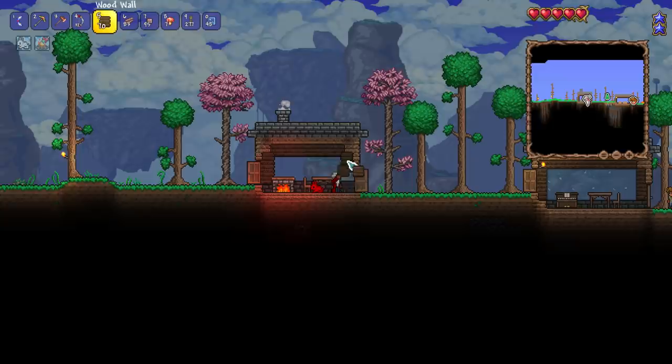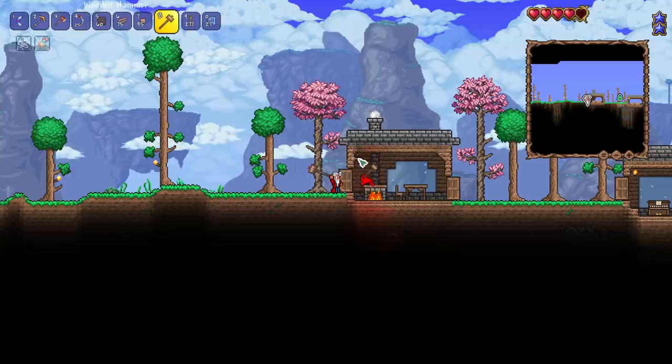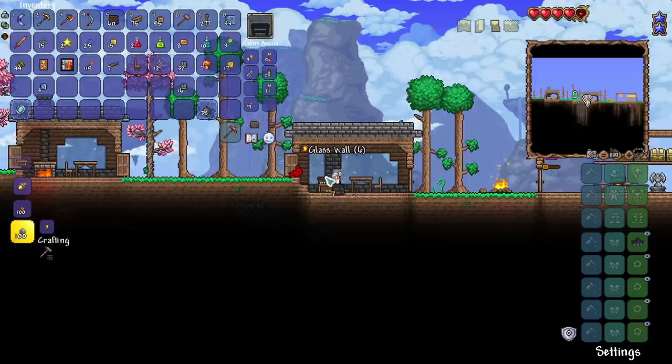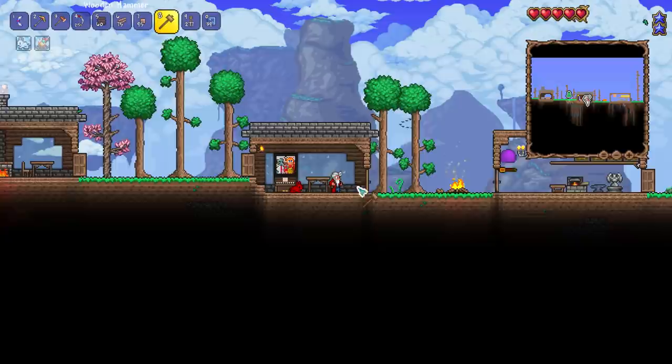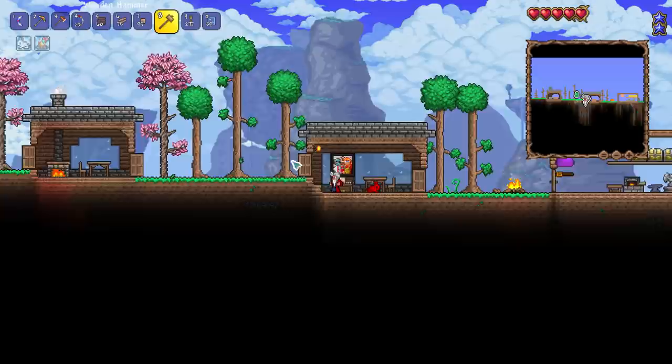Since it's daytime, let's finish up our builds and then we'll call it a day. I want to add a bunch of glass back wall — I love glass back wall so much. This is a building tutorial if you'll ever see one — I'm not a master builder and never will claim to be, I just really like starting homes. They held a competition for a new vanity outfit in Terraria 1.4 and I voted for the traveler because he matches my houses — unfortunately he didn't win, but we got some great winners anyway. Let me slope away these corner blocks — that looks a bit better.